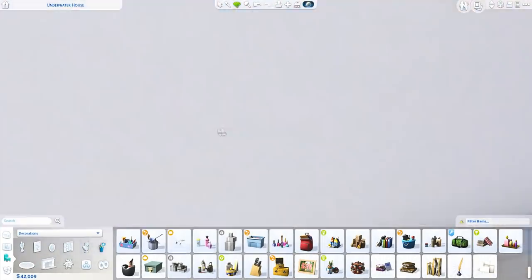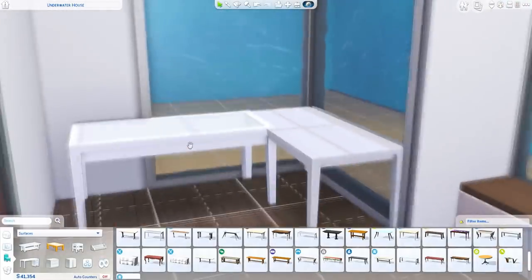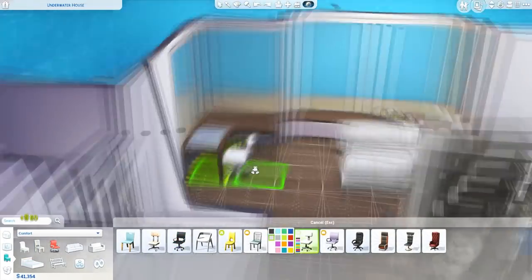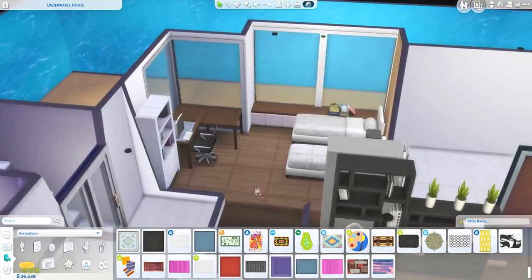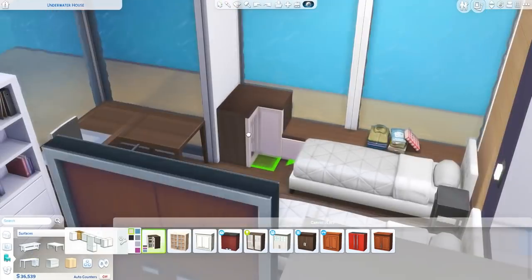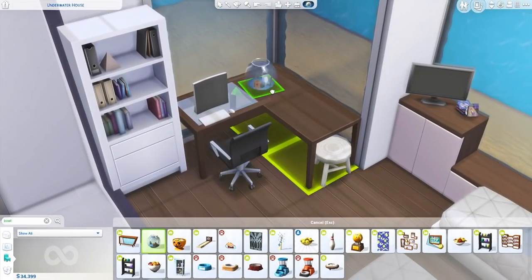We have two guest beds and a little office area for our intern. This room also has a glass roof. I really, really enjoyed furnishing this — I was super excited to start putting in the rock formations, the corals, and the fish. I didn't use any custom content other than the effect player, so all of the rock formations, rocks, corals, and fish actually came with the game.